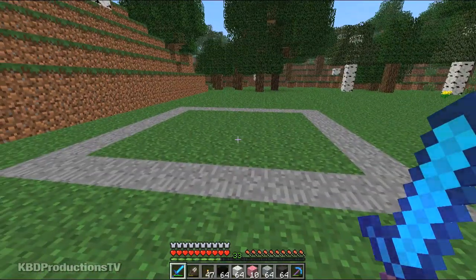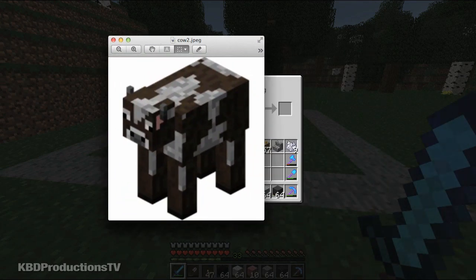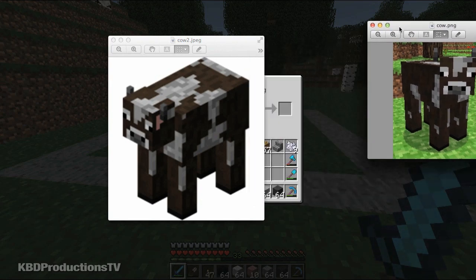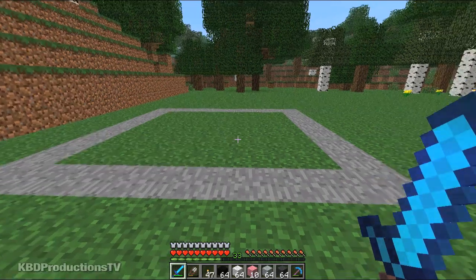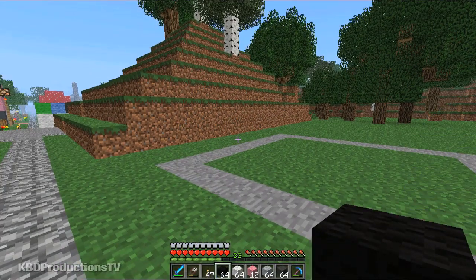I'm just going to drag this picture in front. These are the two pictures I'm using as reference for my cow head. Just like all other heads, they're 8 by 8. I think they're usually 7 deep because of the way cows are shaped, but I still make mine square all the way around. We're just doing the head today — I might want to build the whole cow someday, it just takes a crazy amount of time.